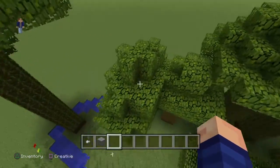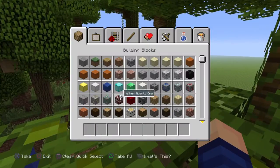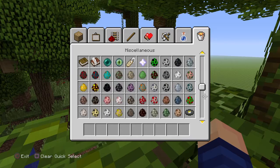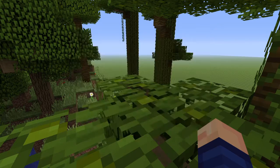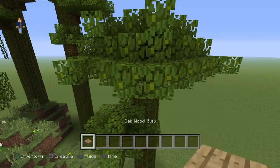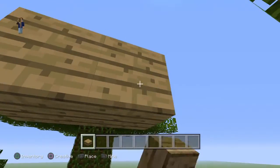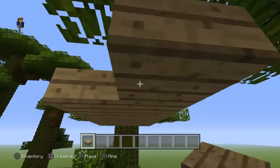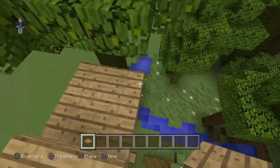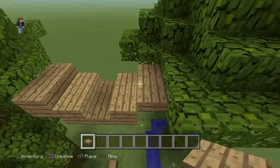Just ignore that. You jump over here and this is the place. And know what? There's going to be a tree bridge. Once you have this and once you do this, you have your swing and tree bridge.